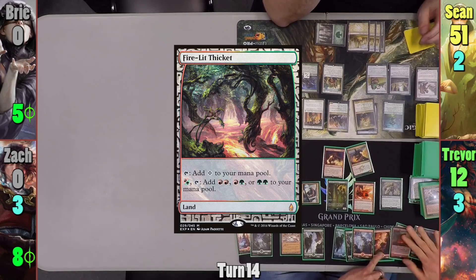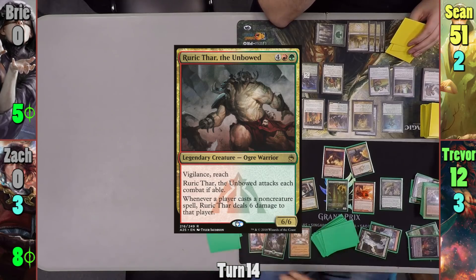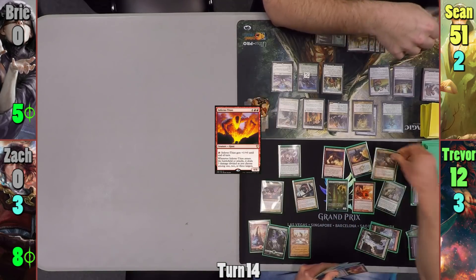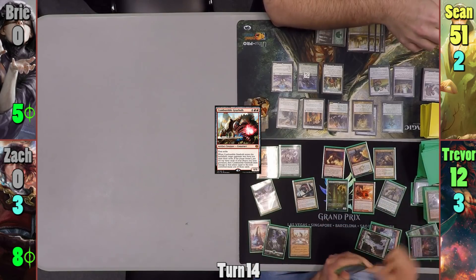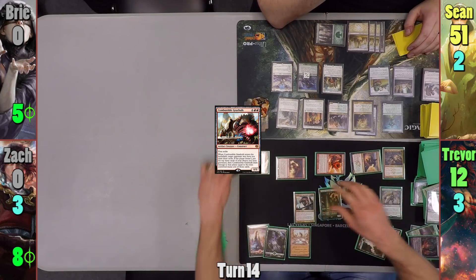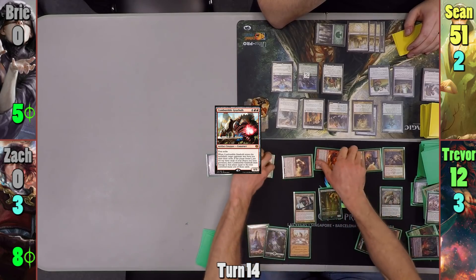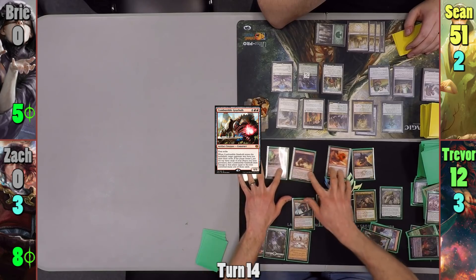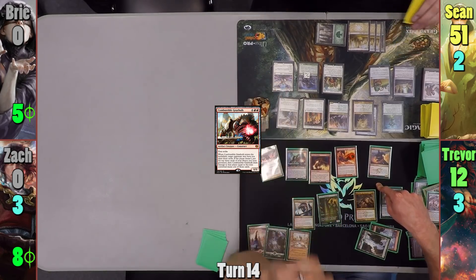Trevor plays a Fiery Thicket as his land for turn and resolves Tooth and Nail Entwined. He grabs Ruric Thar and Inferno Titan from his library, putting them to hand, then puts out Ruric Thar and Combustible Gearhulk. Sean has Trevor draw three cards, and Trevor moves to combat, putting the Xenagos trigger onto the Gearhulk. Trevor swings Xenagos, the Scourge, Ventmaw, Tyrant's Familiar, and the Gearhulk at Sean. As Sean has the most life, it triggers the Scourge again, untapping all attacking creatures and adding another counter to the Dragon. Trevor also has the Tyrant's trigger deal seven to Shalai.